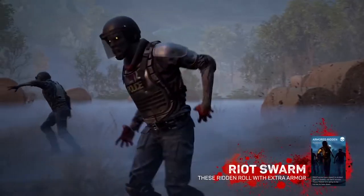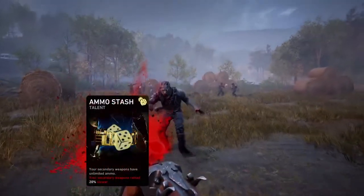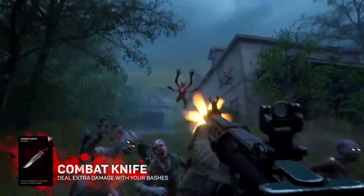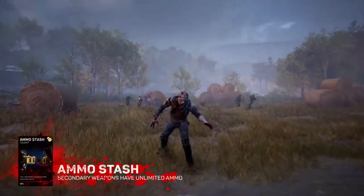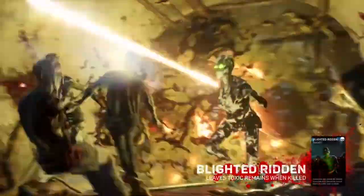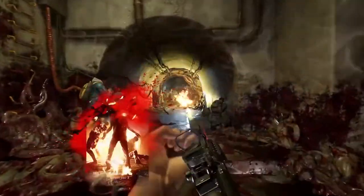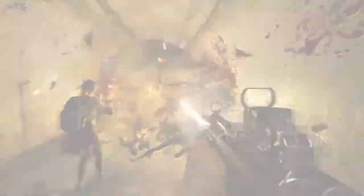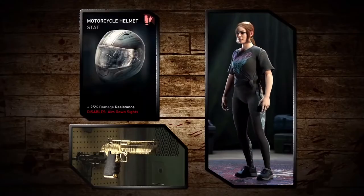Like the ridden swarm, which are zombies with armor on them, so you have to use more bullets. You can have a card such as combat knife where zombies will die in one knife shot to the head, or having an ammo stash which makes your secondary weapon have unlimited ammo. There are so many cards that you can unlock by doing side missions which give you supply points, and using those supply points you can buy those cards. You can also use supply points to buy cosmetic items.